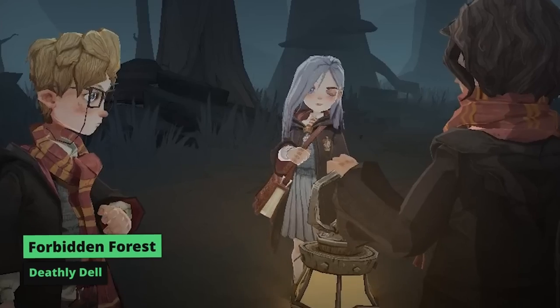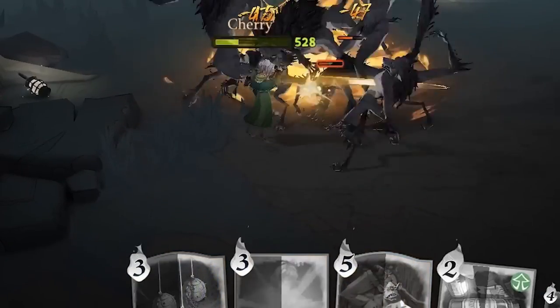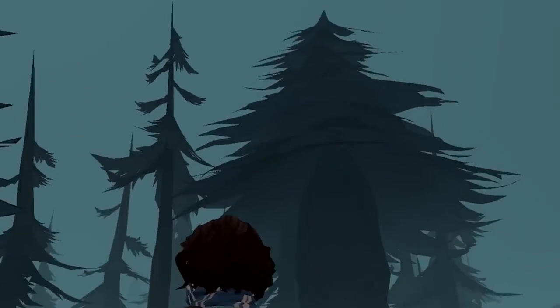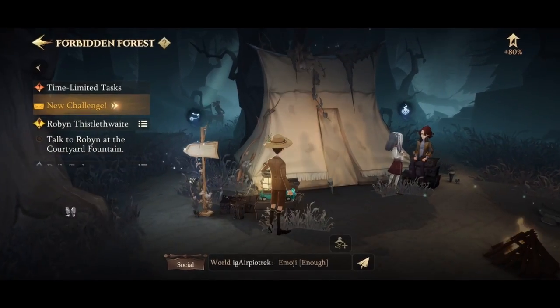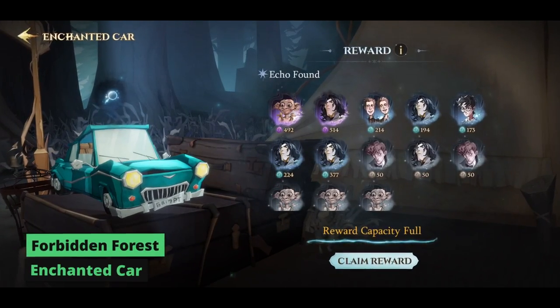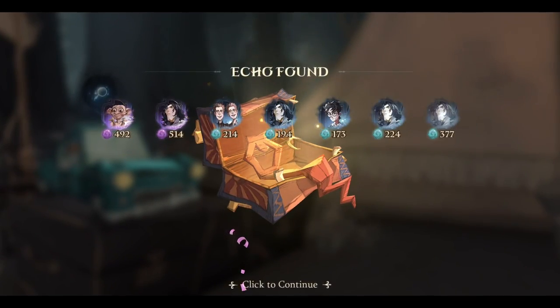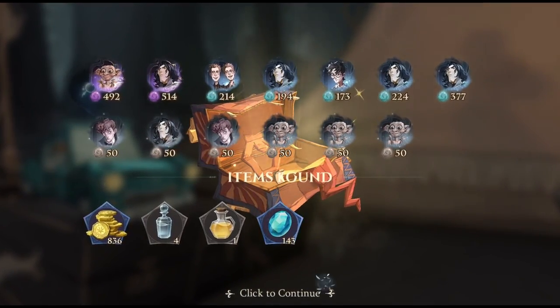Deathly Dell is considered the end-game co-op PvE content and poses a significant challenge. To succeed and obtain some of the best rewards in the game, you'll need to strategize and master the different stages. The Enchanted Car is a unique mechanic that allows your car to automatically collect resources from solo exploration on your behalf. The rewards it gathers are based on the highest stage you reached, saving you time and effort.